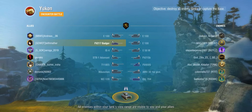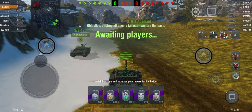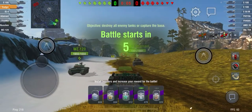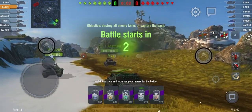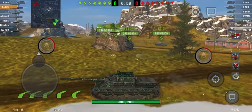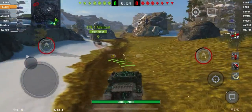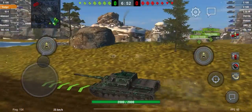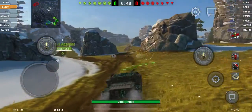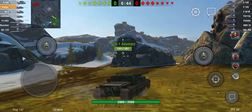If you stay hull-down you're going to get bounces from almost everything, besides maybe a few lucky shots from TDs using gold. We are doing live gameplay so a little bit of pressure, but I'm just going to see where my team's going. Usually I'll push heavy, but with the mobility buff I'd mostly want to go here.